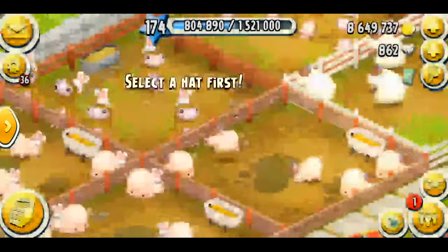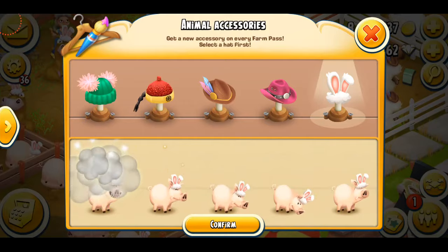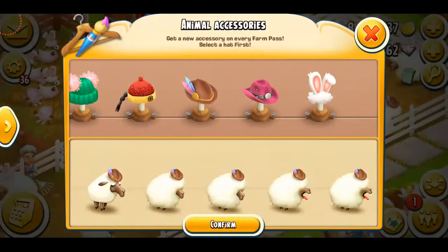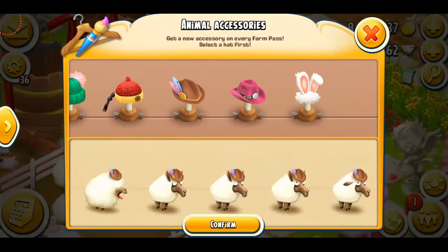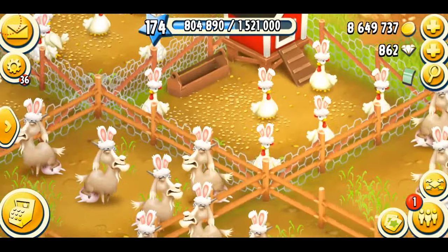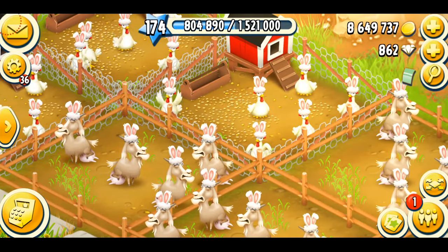I need to select the hat first — there we go. We're just gonna do these as well. First you have to select the hat and then just tap on the animal. Now we're gonna do these as well. Let's do these too — perfect, and the last sheep. That's it and oh my god, they look so adorable! That's really cute and nice. It's probably going to be my most favorite hat for all the farm pass seasons. I just love it so much.